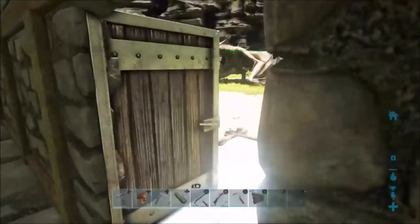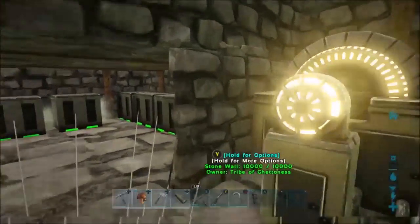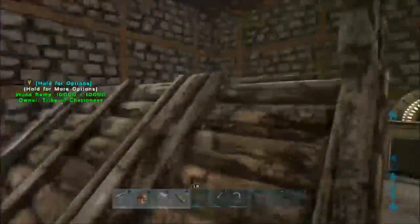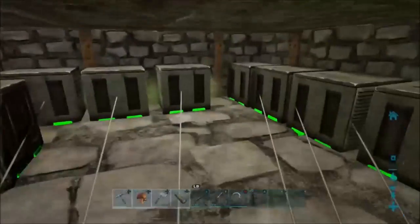In order to have an incubation room, most people do this exact kind of layout. You just make sure that your ceiling is high enough, then you place some walls, put ceiling on top, and then a ramp so that way you can get up here, throw your egg up here, and then power up the air conditioning units.